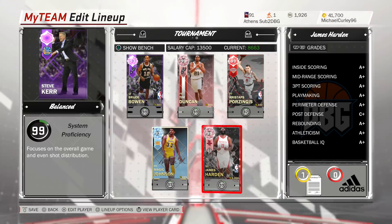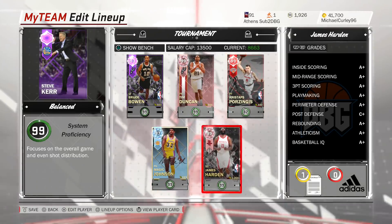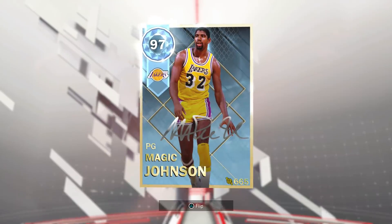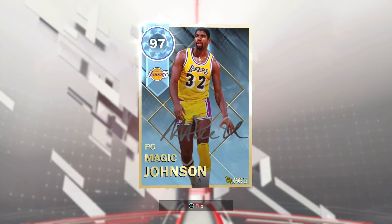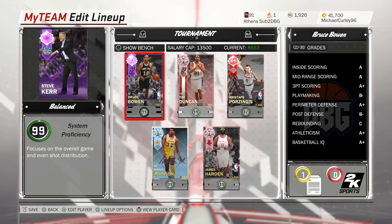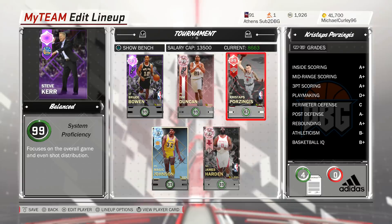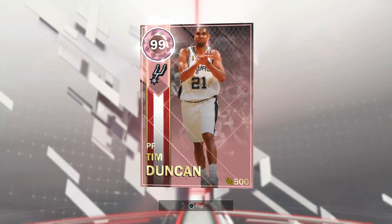What I would advise you guys to do is follow the 2K MyTeam Twitter — I'll leave a link in the description — and put on notifications because they tweet out locker codes. That's how I got this Magic Johnson; they just randomly tweeted out a Magic Johnson locker code a couple of days ago. I was able to get him, I was able to get this James Harden, and I've put in very little money into my PS4 squad and still managed to build up quite a decent team in the last couple of days. This started off as almost an all-Ruby team.